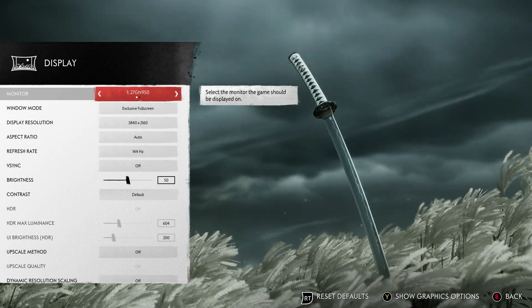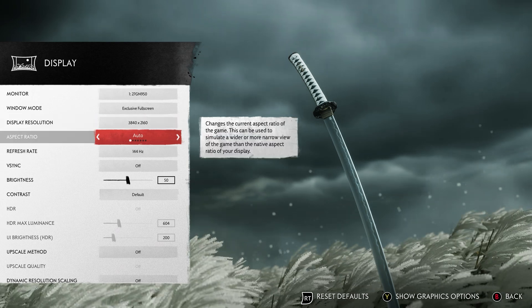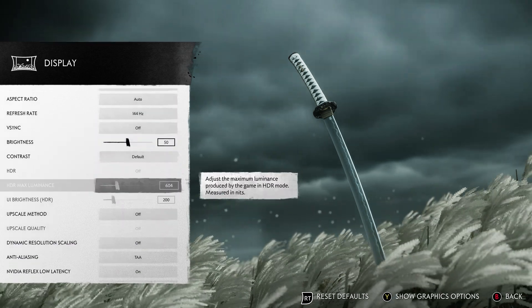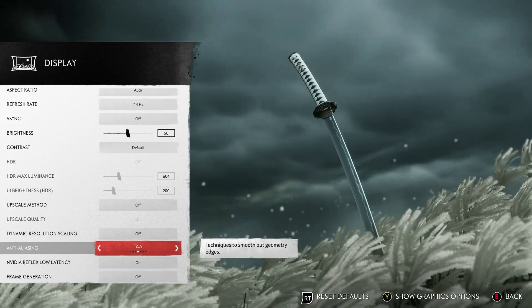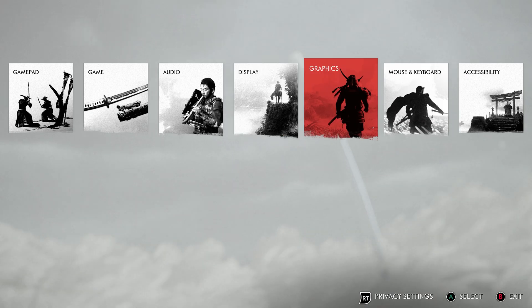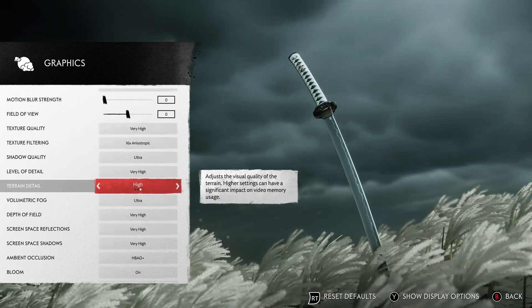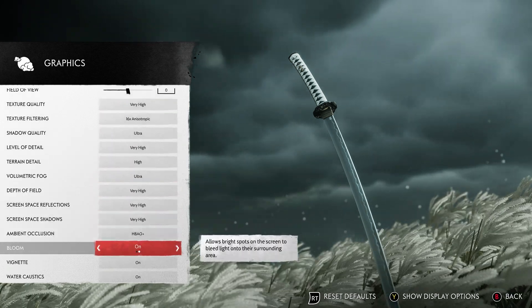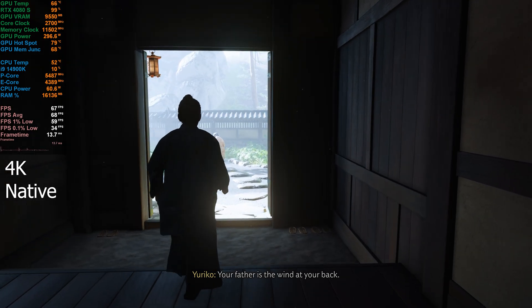I'm going to be testing the FSR 3.1 update on Ghost of Tsushima. I'm at 4K, so I've got that set here. I will at first be doing 4K native, so upscaling's off and frame generation's off as well. And then I'll switch that on a bit later in the video, just so we have a comparison between the two. Graphics settings wise, I've got everything set to the max here. I'm going to have a little playthrough like this at 4K native on my 4080 Super.